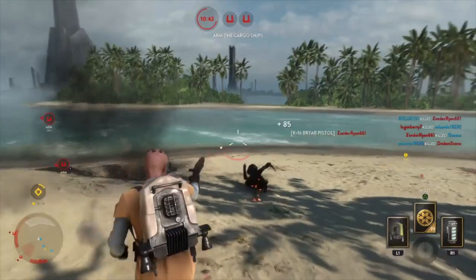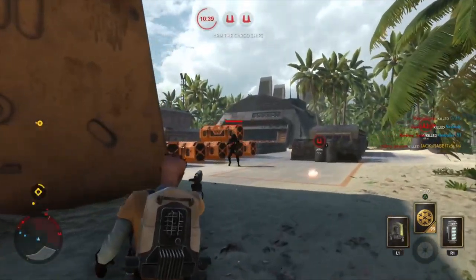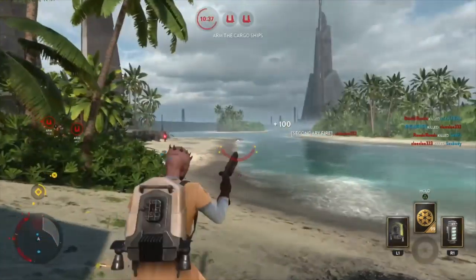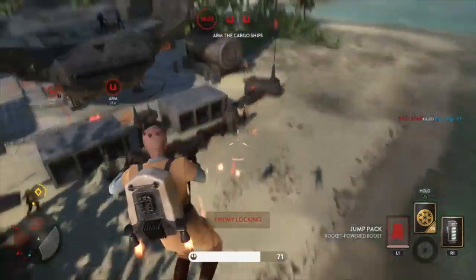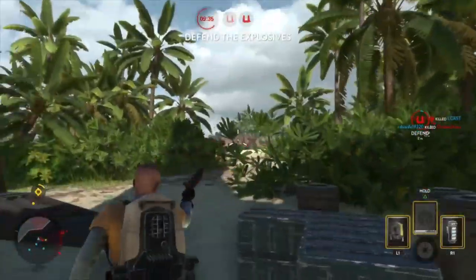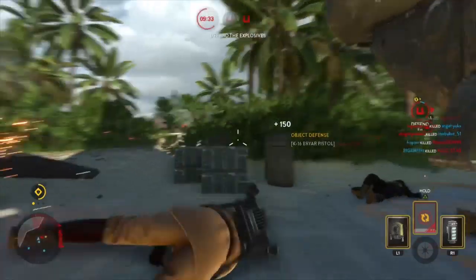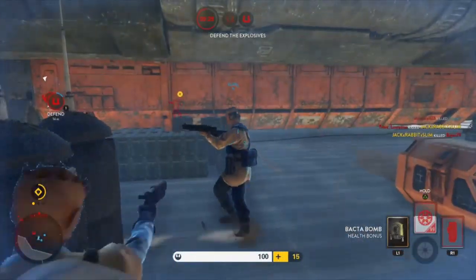Then there's the new items and weapons. First off, there's a lot less than we're used to — only two new weapons and one star card total. I think the best additions were the DT-29 and the Sonic Imploder, but you can have your own opinion. The A180 just underperforms since you lose your star cards, and that's not enough innovation for a paid DLC.